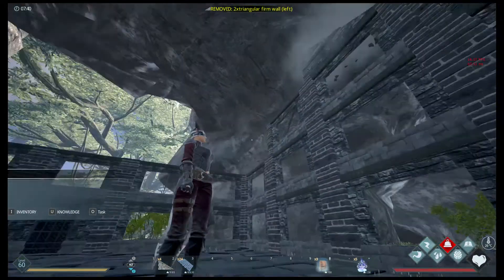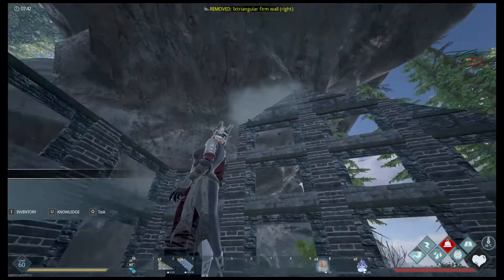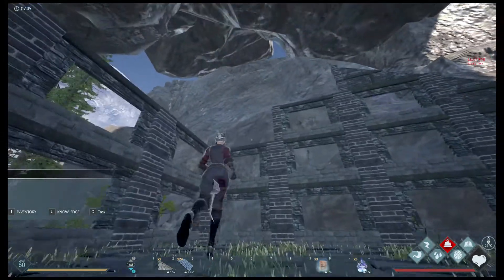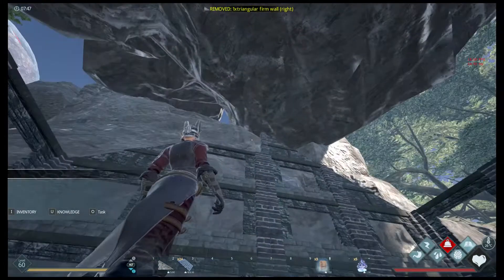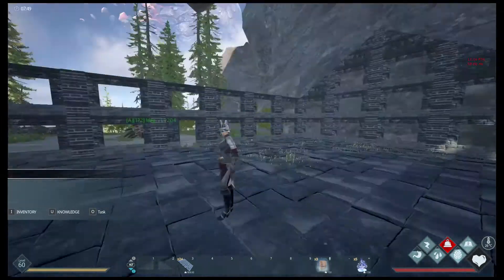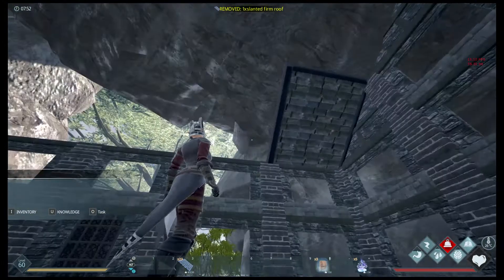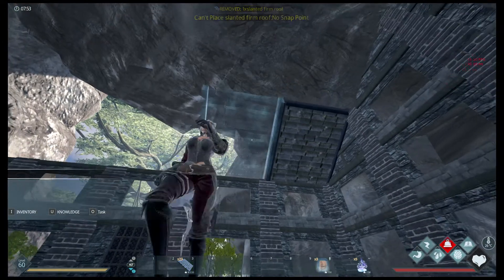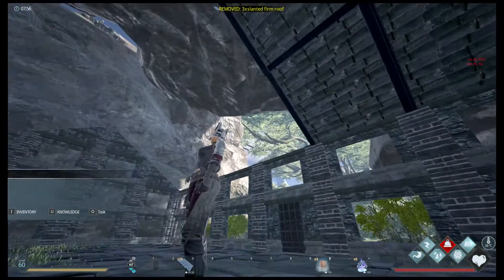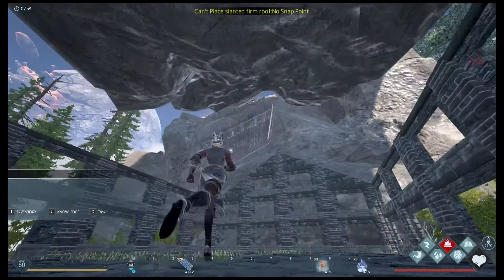Some sort of storage for tames so you can actually fast travel over here and pick up the tames if there's an event or something and off you go. It's looking a bit of a skeleton but it will fill in once we start getting the windows in. We'll have a slanted roof because it does rain quite a bit around here - we don't want the place to get waterlogged.